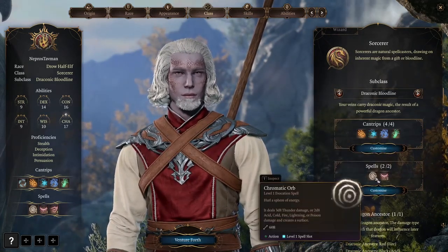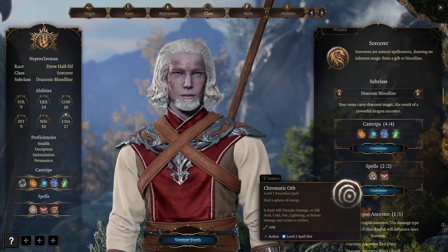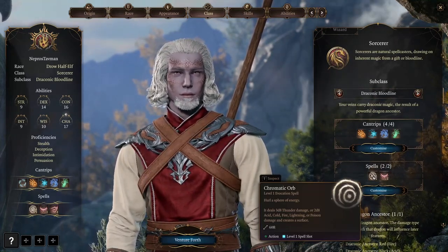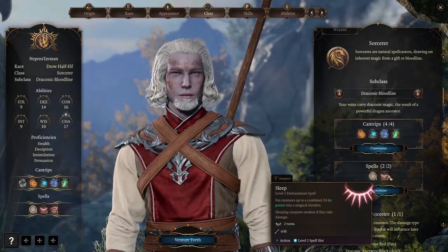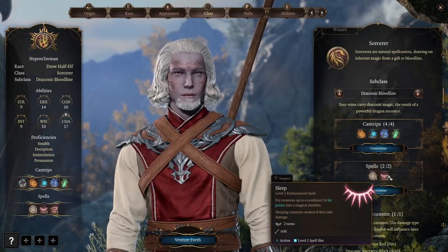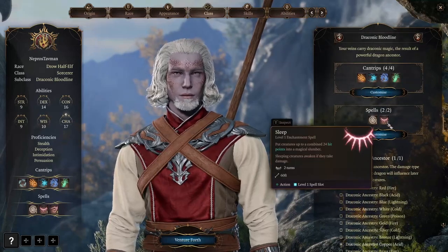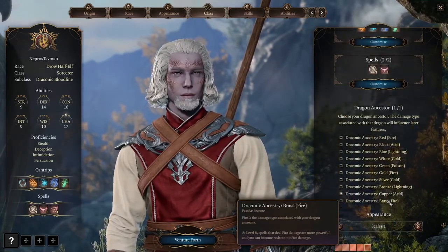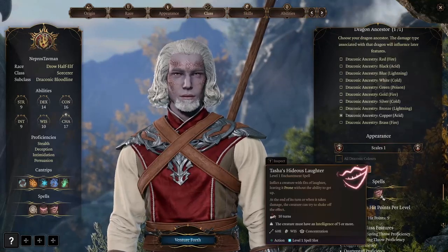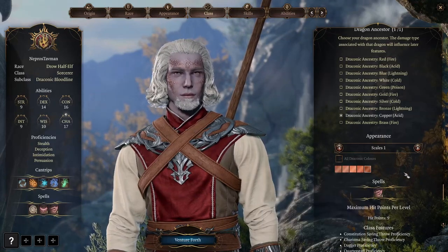For the spells, they suggested definitely Chromatic Orb — we're going for versatility and utility here, because Chromatic Orb has all these effects that can create surfaces and gives you a choice of what you want to do. Then a powerful spell such as Sleep or Thunder Wave; I've gone with Sleep. For the Draconic Ancestry we're going with Acid, because this gives us Tasha's Hideous Laughter, which can be twinned quite well later — a nice control spell.